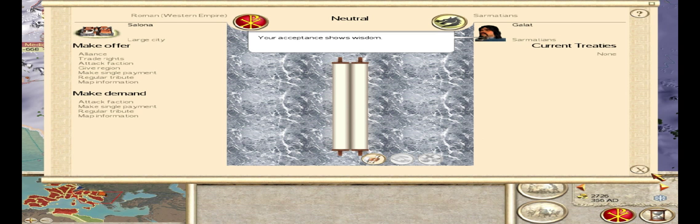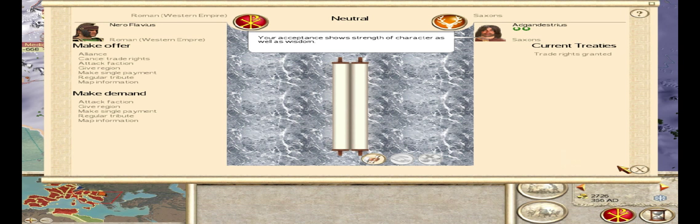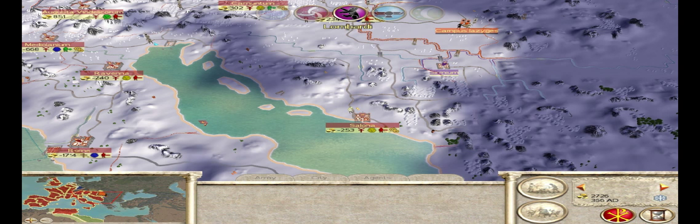Sarmatians want a ceasefire — sure, it's not like I have any money to be fighting right now. Saxons want trade rights. Give anybody trade rights who wants it, regardless of whether you're going to end up fighting them, because it's just extra income that you can use.